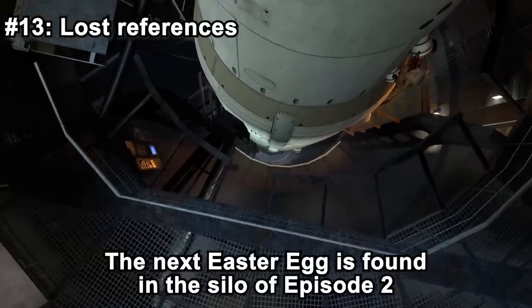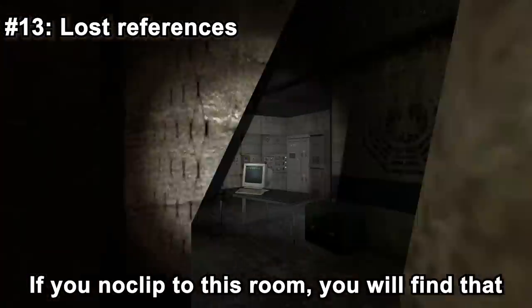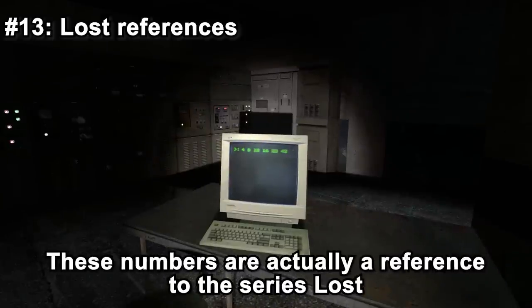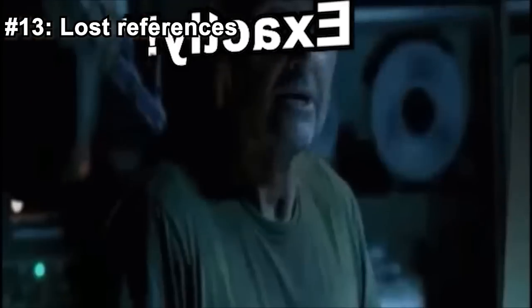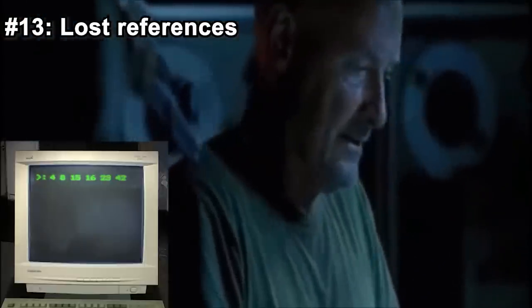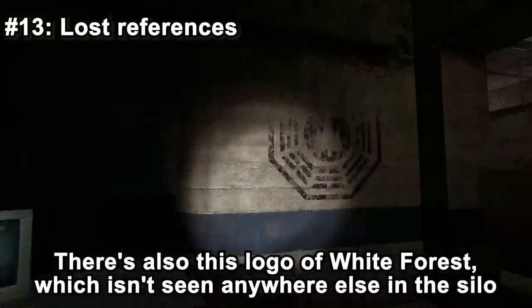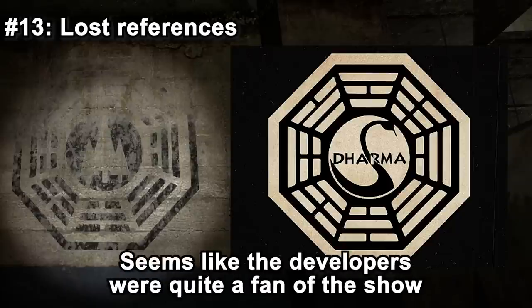The next easter egg is found in the silo of Episode 2. While talking to Uriah, you can see a monitor when peeking behind a tanker. If you noclip to that room, you will find a sequence of numbers on the monitor: 4, 8, 15, 16, 23, 42. These numbers are a reference to the TV series Lost, where these exact numbers are entered into a computer in a crucial scene. There is also a logo in this area for White Forest that looks exactly like a logo from Lost — the developers were clearly fans of the show.